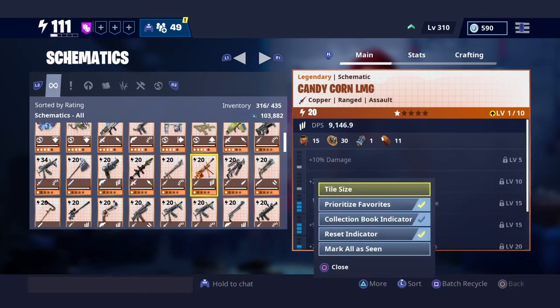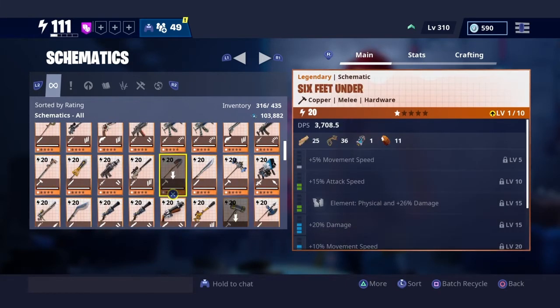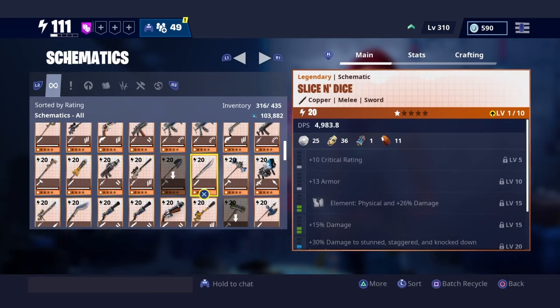So remember, just click on triangle, reset indicator, make sure it's on, and just go through your schematics. Whatever weapon you see with the down arrow pointing, those are weapons that could be reset.